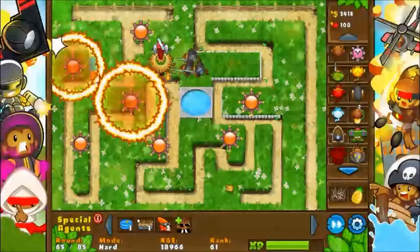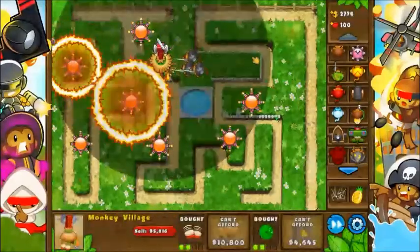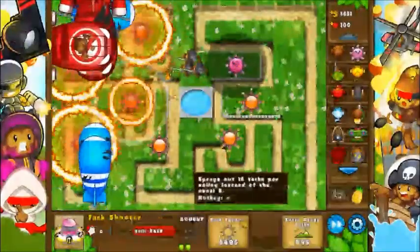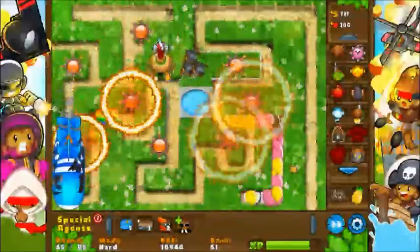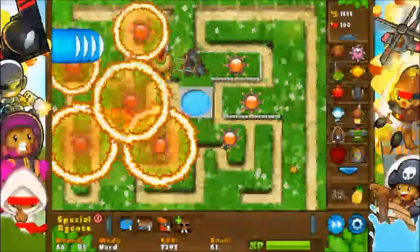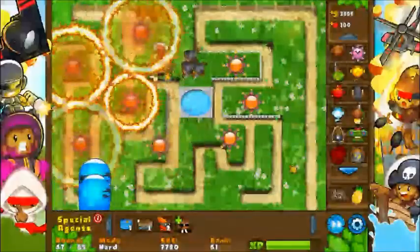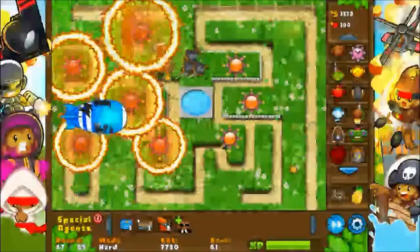So yeah, now that I have snipers, they're going to be popping Moabs pretty well. I've got these rings of fire all over the map that will just do constant AoE all over the place, so I think this is actually a pretty good strategy — just having a bunch of rings of fire in combination with the snipers to get the Moabs. I still don't have a Cripple Moab, but that's not super important because my snipers are already pretty good on their own, so I don't really need to worry too much about having a Cripple Moab, even if it would be helpful.